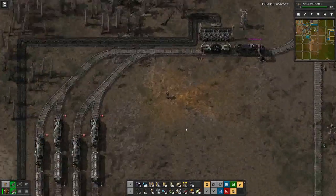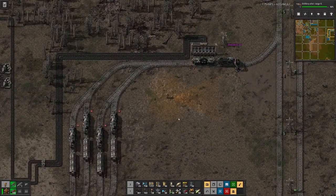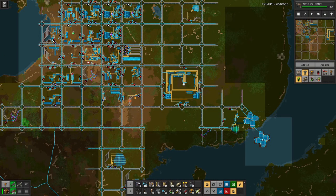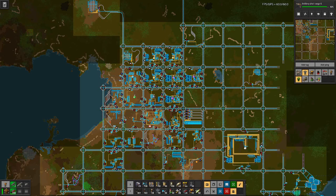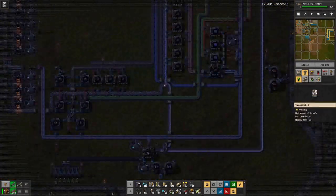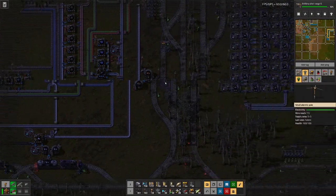Hello boys and girls, my name is HotSysT and welcome back to Factorio. We are here where we are loading coal. Last time we dealt with our power issues, set up a second nuclear plant so that we could then finish the work on modeling up our production for yellow and purple science.